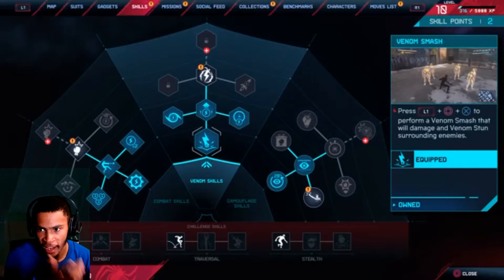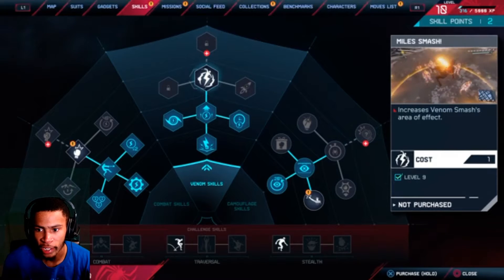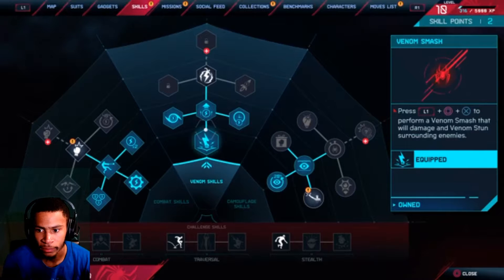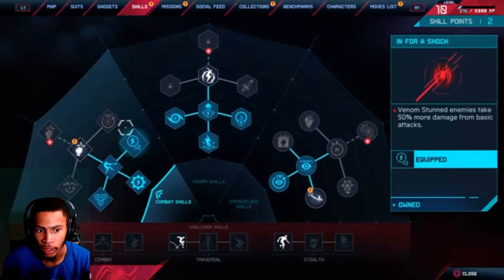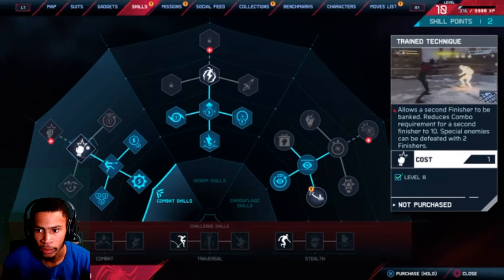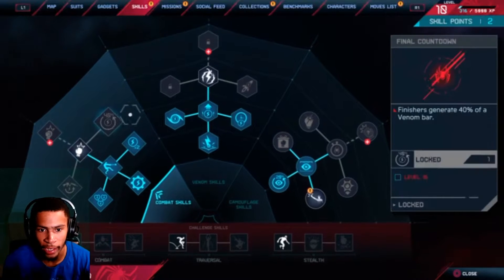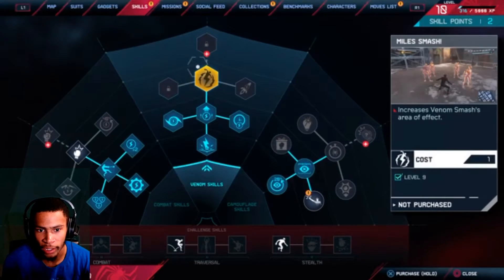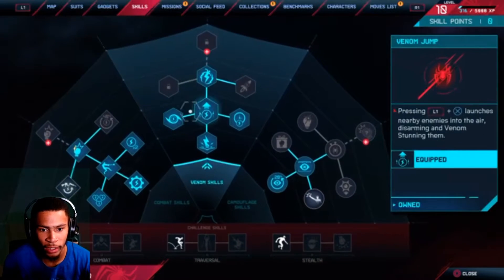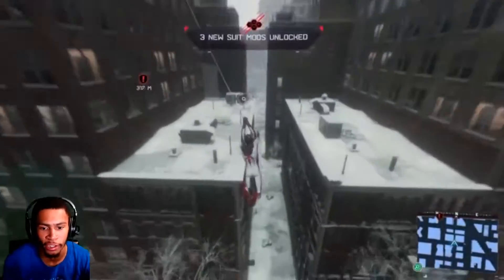I thought I had more skill points, but I got two. Let me see what I can buy — increase Venom Smash area of effect. A second finisher — oh I can get both! Let's go! So now my Venom Smash has a higher range, and now I can do two finishers instead of one.